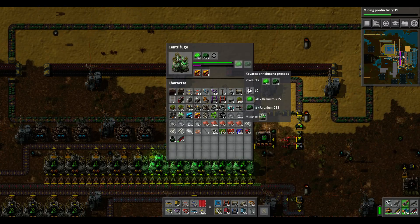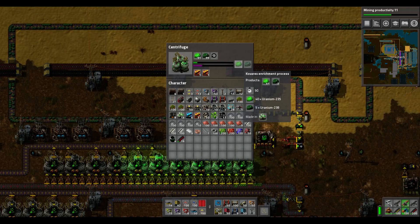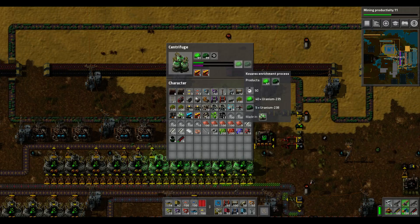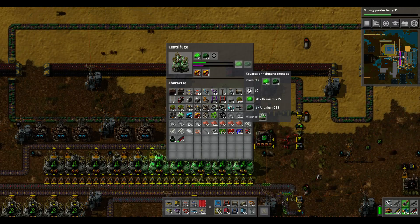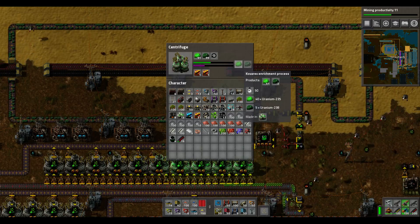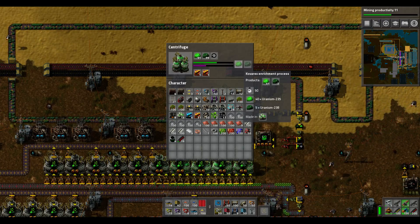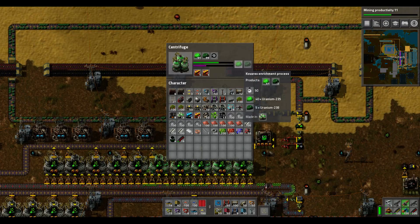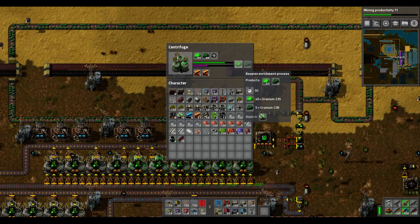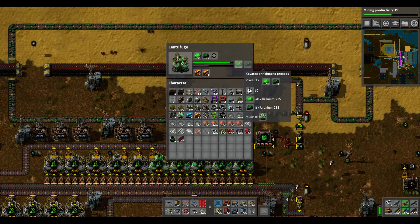The Kovarex enrichment process — you need this as soon as possible. The number one thing you want to do is have the Kovarex enrichment process researched immediately. And even before that, make sure you have 40 uranium-235 set aside, because it takes forever to get 40. If you use those 40 on uranium rods it's going to take forever to replenish back to 40. That right there is very important.